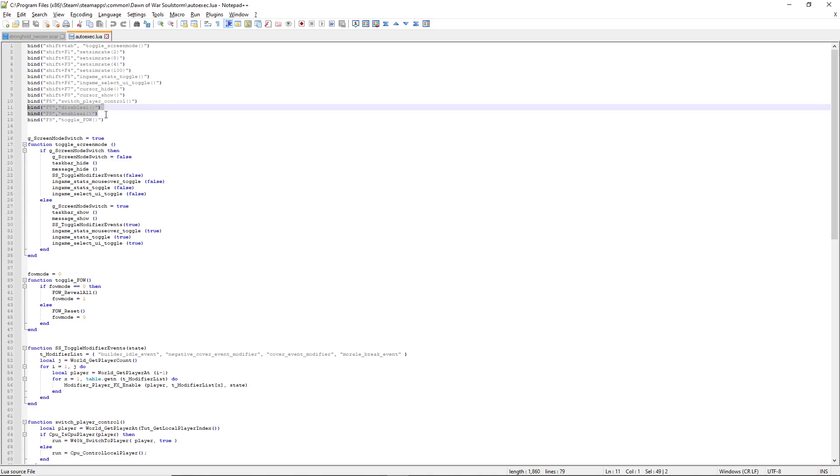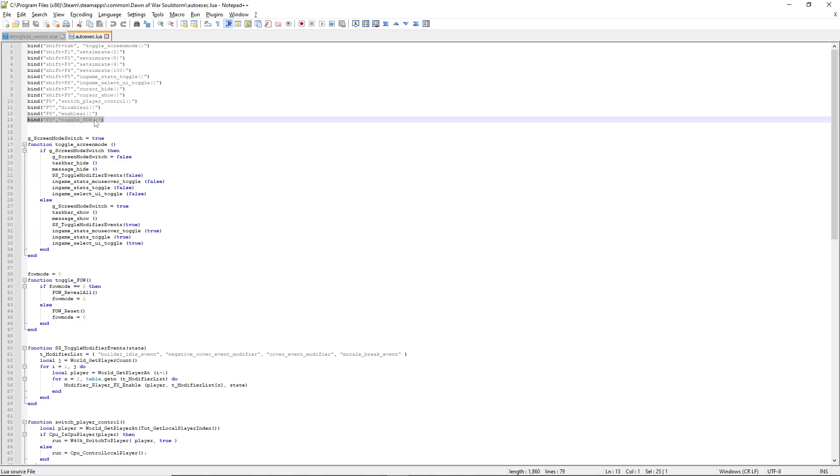Do not use the AI disable commands in strongholds — they will simply break the strongholds. There is also a toggle FOW command which will reveal the fog of war and let you see what's going on around the map. On top of that, if you're playing on normal and still struggling, there is an easier difficulty in the Discord which will triple your unit's health.